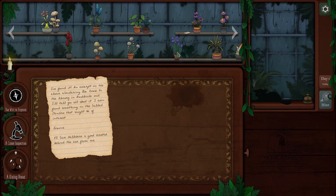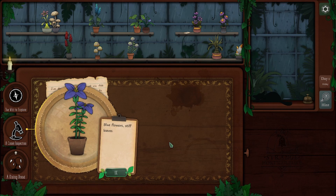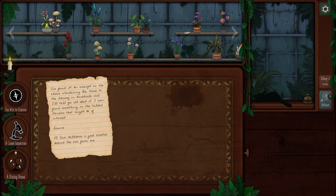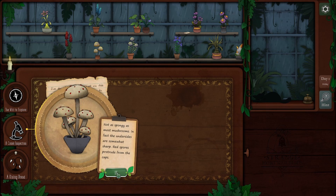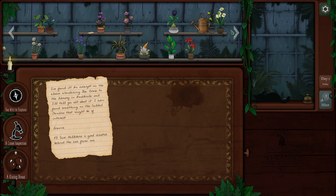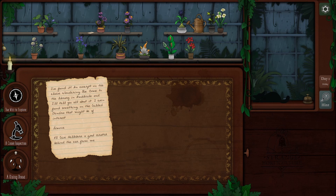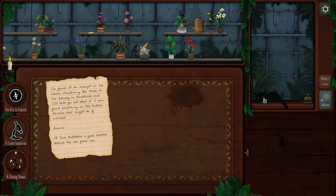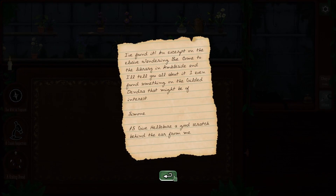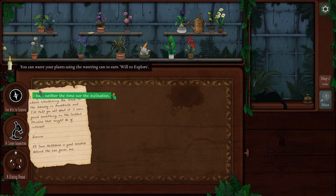So we've got our plants here. What can I do with the plants? I can inspect the plant — blue flowers, stiff leaves. And then what's this one? Smells of nothing that I can detect. So we know nothing about these plants. I'm assuming the way this game works is we have our shelf of plants and what we've got to do is figure out how to look after them and what they do. I can right-click stuff — or the will to explore. You can water your plants too, it'll earn the will to explore.